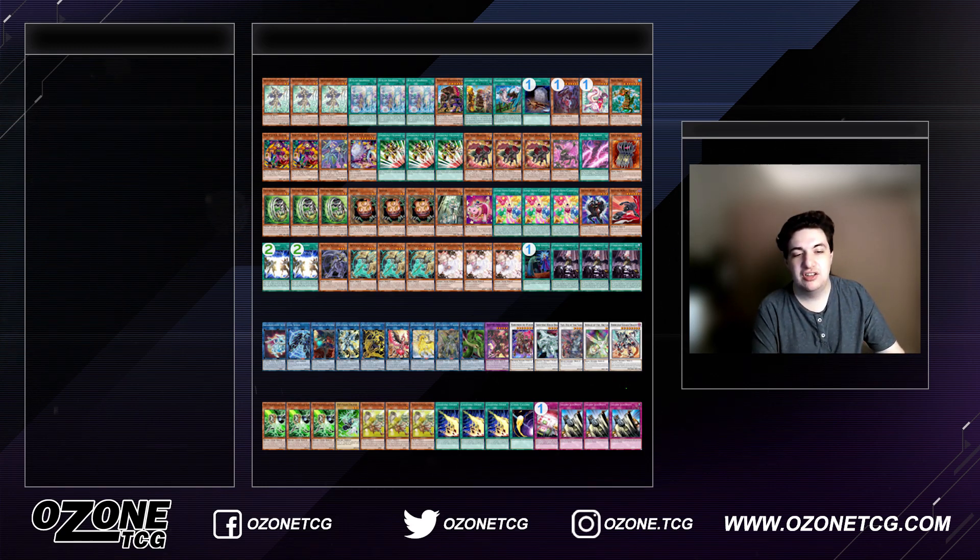The extra deck is actually the same as the OCG player's version. Playing Almirage, Link Spider, Corubini, Fiber Axe, Dagda, Nightmare Phoenix, Unicorn, Accesscode Talker, Verde Anaconda, and Destroyer Phoenix Enforcer — you need this card. Baron de Fleur as well — the Sword Soul version actually plays two of these and sometimes skips Savage and the DPE package. You could play two Baron instead of Nightmare Unicorn, but I don't recommend it. I think DPE adds a lot to this deck, especially for your ending combo.